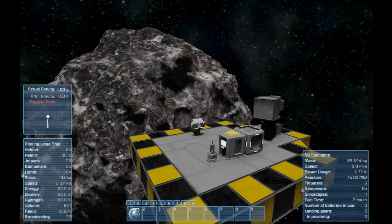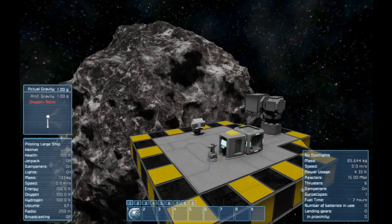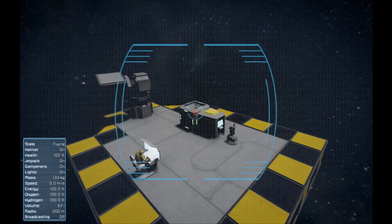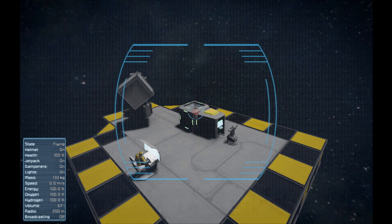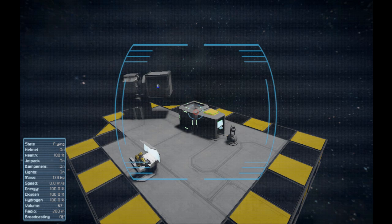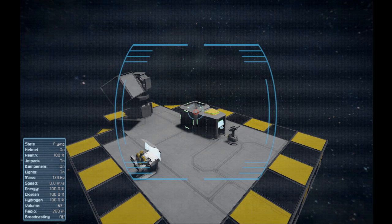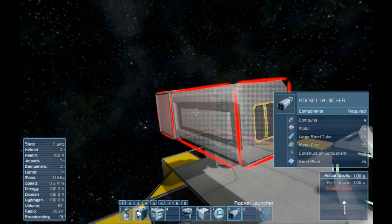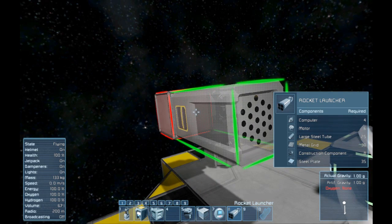The turret should now spring into life, pointing in the direction of the director turret. Once it has settled you can add weaponry — add as many weapon blocks as you want and add them to the turret group.